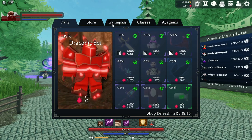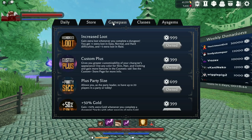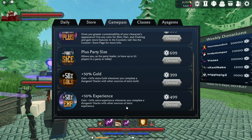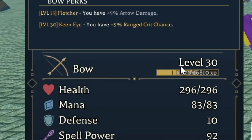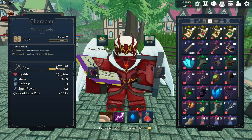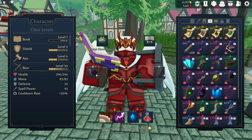First things first, if you are wanting to get more XP quickly, there is a game pass for $4.99 that gives you extra XP when you complete your dungeon. This is very much worth it — I would recommend getting it. Getting your level to max and over-leveling, which is when you take your level from 30 to 31, gives you a thousand gold and 10 A-gems, which are used for just about everything in this game.